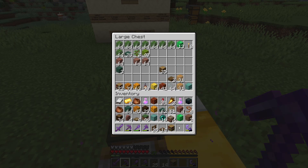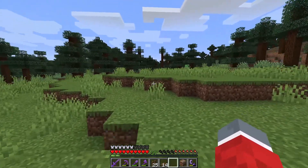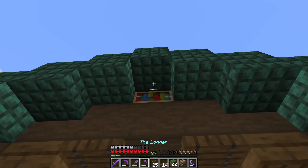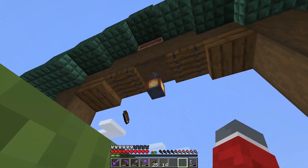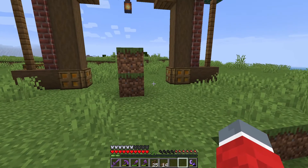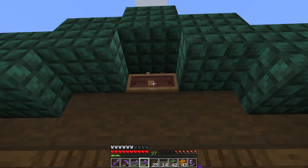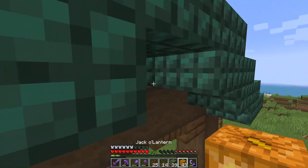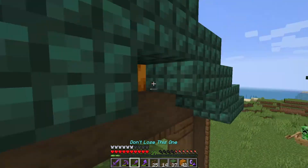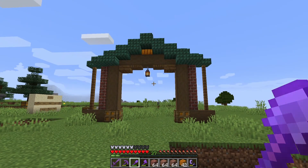I'm gonna try two more things: the bookshelf and the loom, because those are gonna look very interesting. Let's see how that looks — oh that does look really cool! Maybe my taste is just really weird but I think these look really cool. Let's try the loom as well — the loom also looks really good, and now I can't decide. I'll wait for your guys' opinion and for now just leave the pumpkin there. We're also gonna use the jack-o-lantern instead of a normal pumpkin and face it sideways so we get more light on the top.